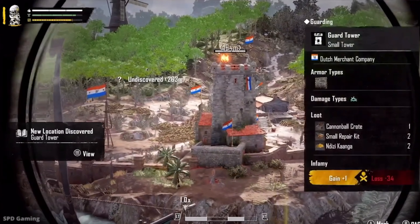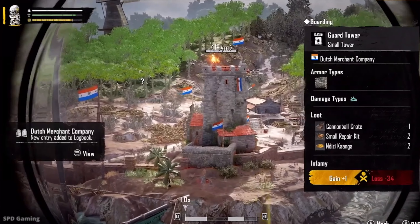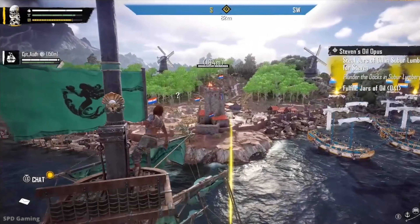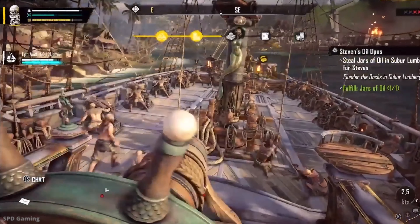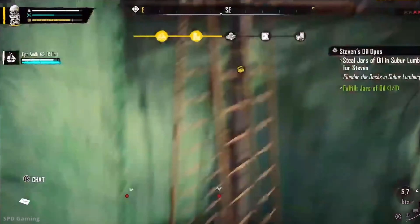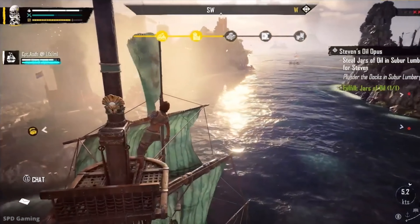So I can spyglass the lumber yard here, and that'll give me the option — or when I get a little closer — it'll give me the option to start plunder. I'm just looting these wrecks that you're sinking. I can see that. Just waiting — we got two more tracks and we finish the whole, we get the maximum coinage.